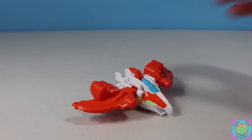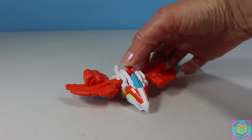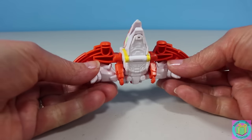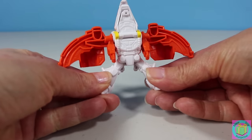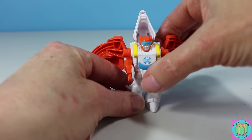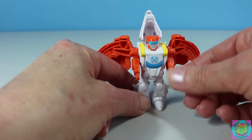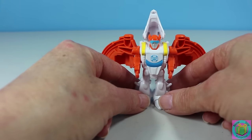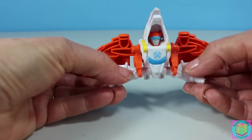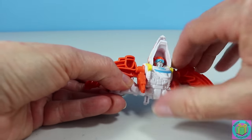Blades is a cool looking flying Dinobot. When we push right here, he can flap his wings. He can transform into a robot pretty easily — we just pull his legs down and then pull this down. He's a nice little robot; his arms even move. To turn him back into a Dinobot, pull his legs up and cover his face.